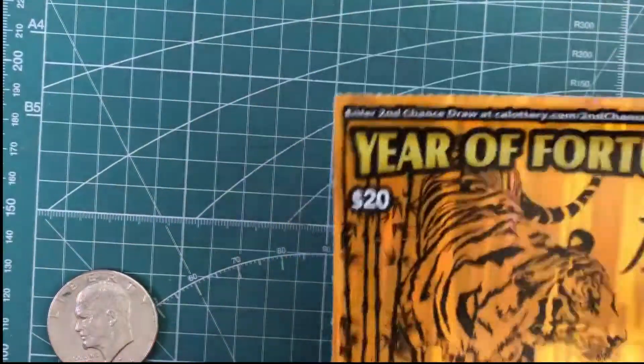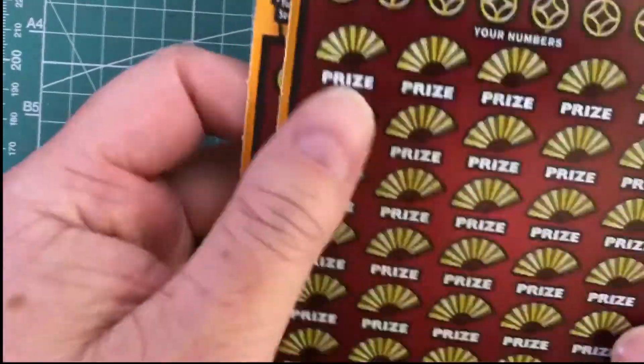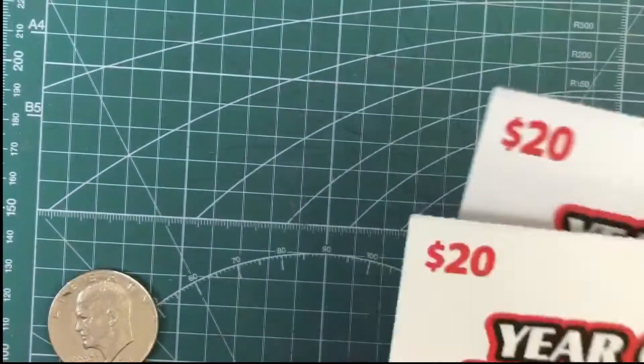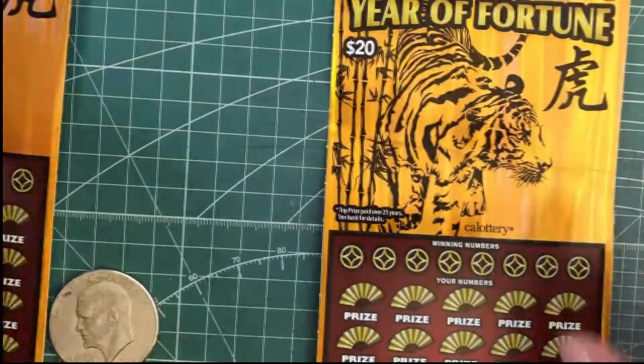Hello again. We got a $40 session — Year of Fortune — and hopefully our tiger hunt will pay off this time. We have ticket numbers 20 and 21, and our odds are one in three. So I've only got two tickets. Hopefully this will be one of the three.